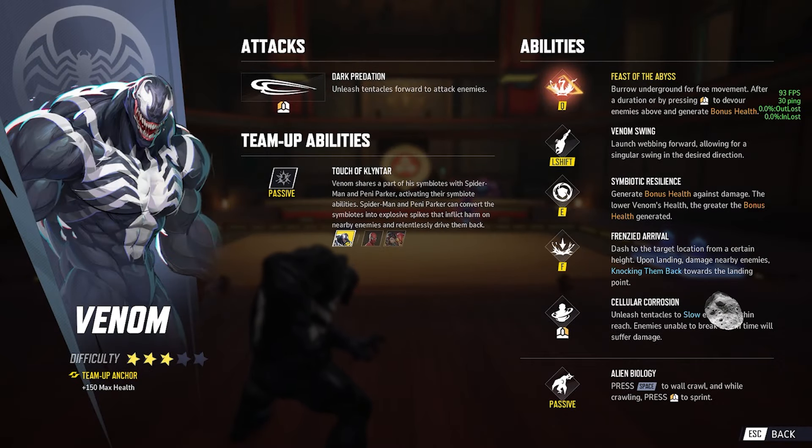His ultimate ability, Feast of the Abyss: burrow underground for free movement. After a duration, or by pressing left click, devour enemies above and generate bonus HP. Venom Swing is the shift — launch webbing forward for a singular swing in the desired direction. Symbiotic Resiliency ability: generate bonus health against damage. The lower Venom's health, the greater the bonus health generated — so it's a missing HP shield.